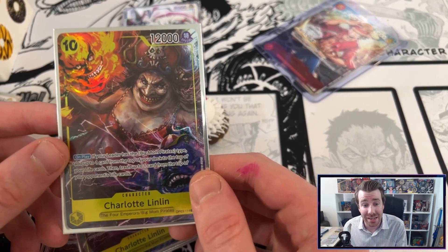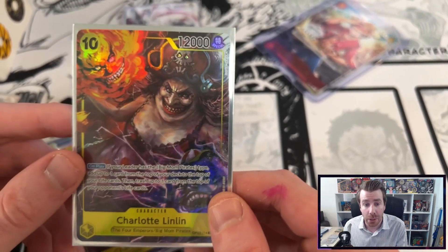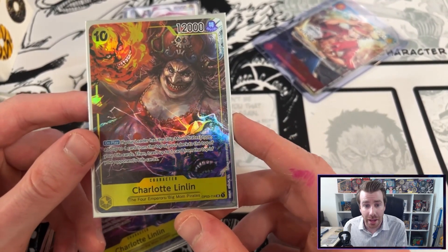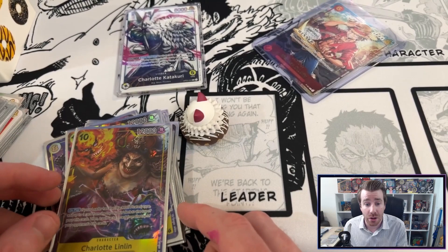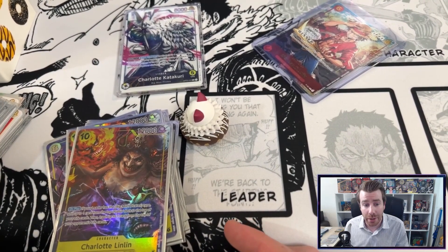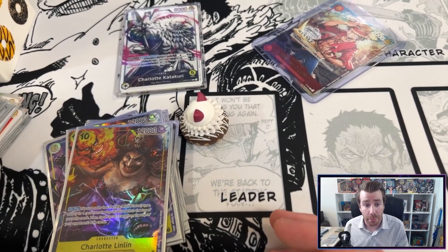So that brings me into keys to beating the deck. I think first and foremost: blockers. One cost blockers trade really well into the high cost boss monsters like Big Mom in Katakuri, and decks like Trafalgar Law I think is one of our worst matchups because they can spam so many blockers and yellow doesn't have a lot of options outside of Thunderbolt for dealing with those blockers.